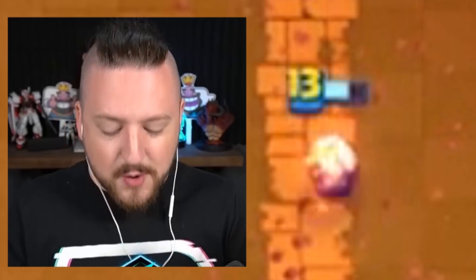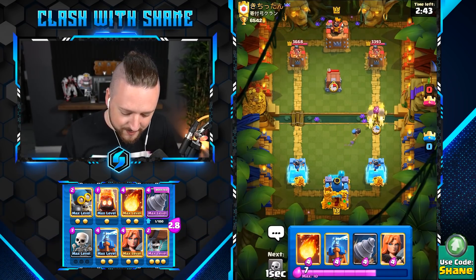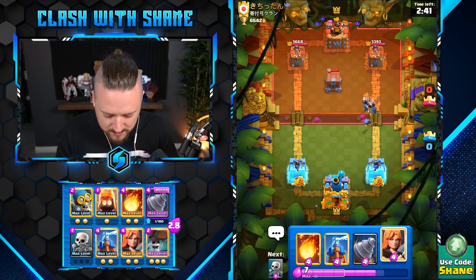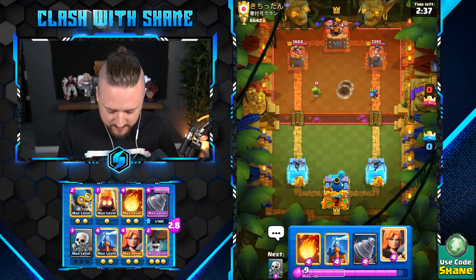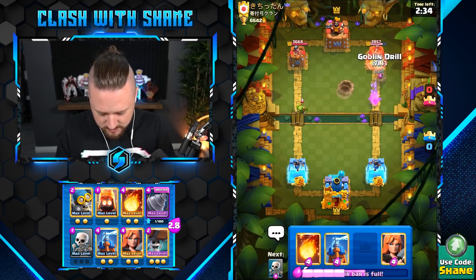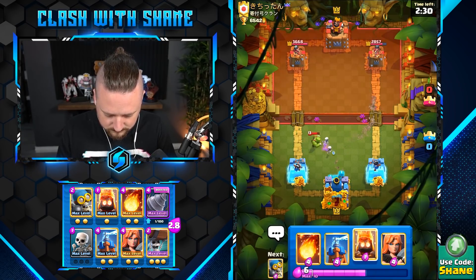Is it raining? Yo, he missed the Fire Spear! I'm actually kind of okay with that. We're gonna go Wallbreakers right here. Oh no, it's gonna be a good E-Giant attack, sorry. Kaboom! Kaboom! Bomber gets in there, gets some more damage done. Let's go Drill here.